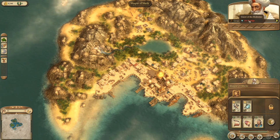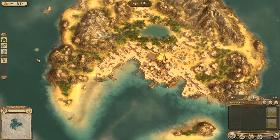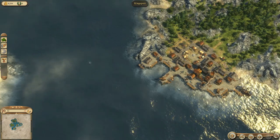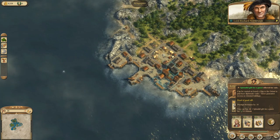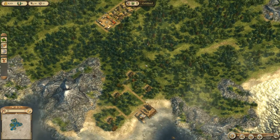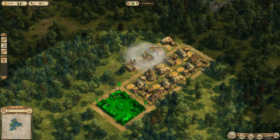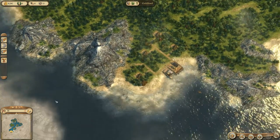We need to build two kinds of settlements: a European settlement and an Oriental settlement. The Oriental settlement can only be built once we are in favour with the Grand Vizier. We need to buy a gift over at the Merchants — Lord Richard Northborough. There's a splendid gift for a guest which you can purchase for 50 honor, and at the moment we have 0 honor. So we need to start earning some honor as well — there are different ways to do that.